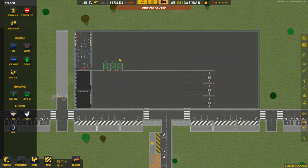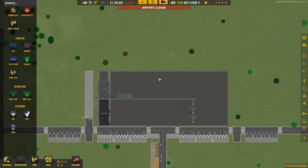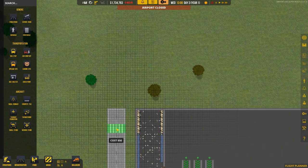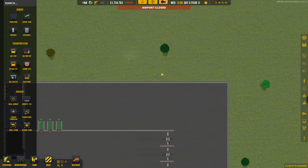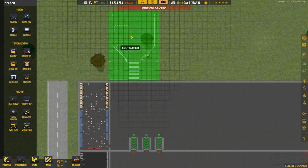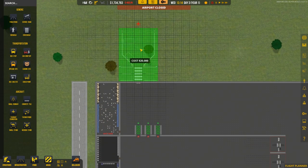We want to try and get our first aircraft in, so it would be nice to get the runway and some other stuff placed. We need a road going along with crosswalks across it - you can place crosswalks on these roads. We'll probably have a service road going along here which connects up to a small stand. Those are already connected so it's not too much of a problem to place them like this.